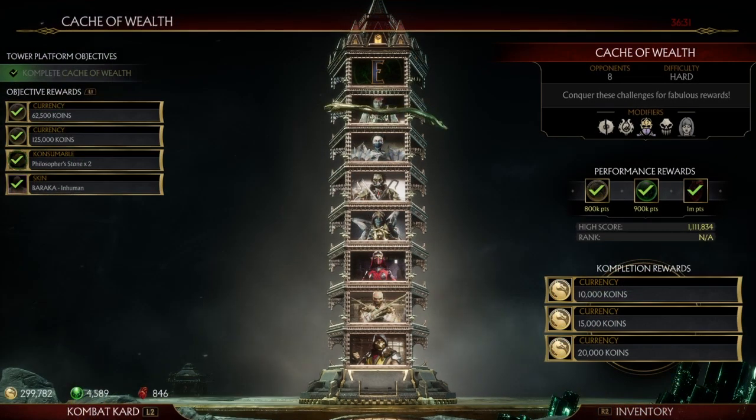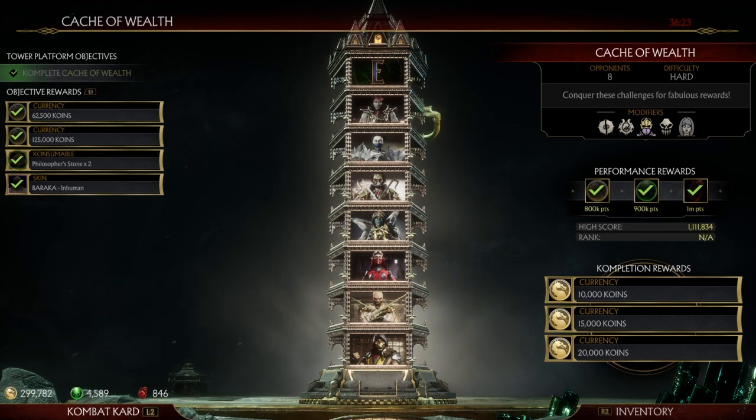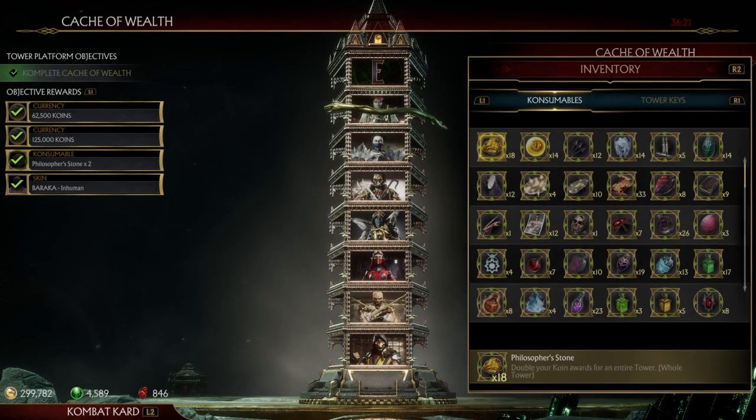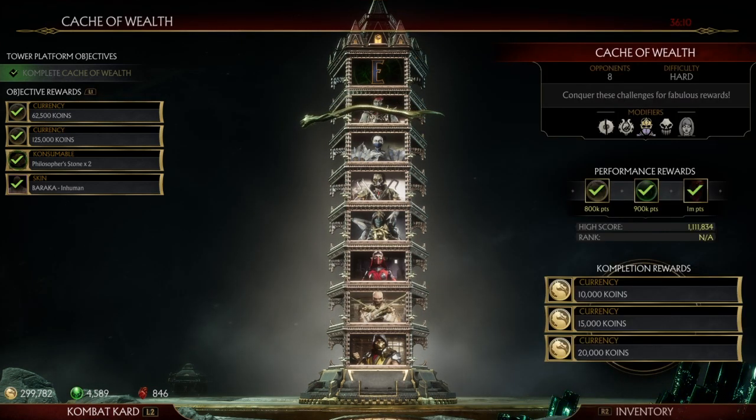Using Chronica's time powers, as you can see, unfortunately all we're going to be getting for completion rewards on the second and third playthroughs is more coin. I do recommend you utilize the Philosopher Stones you get as completion rewards earlier so that way you can double up that currency — you'd be looking at 20k, 30k, and 40k coins as opposed to the basic 10, 15, and 20.